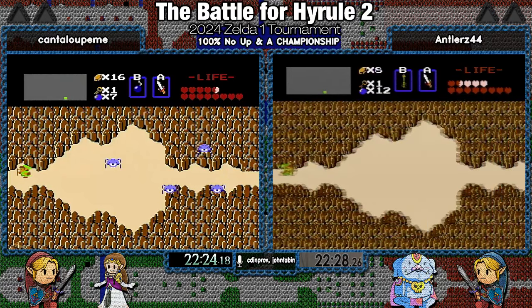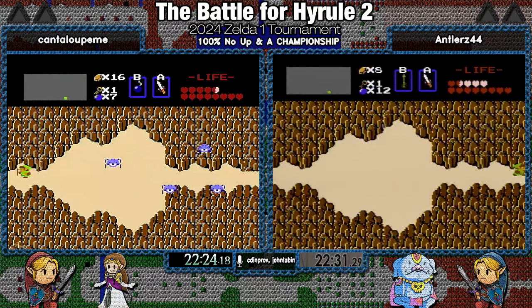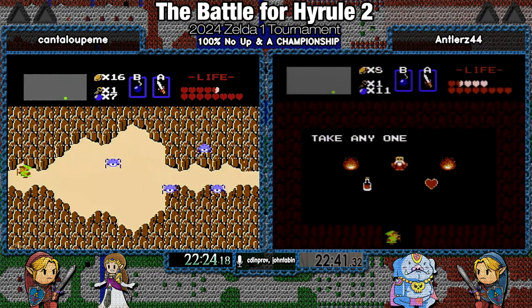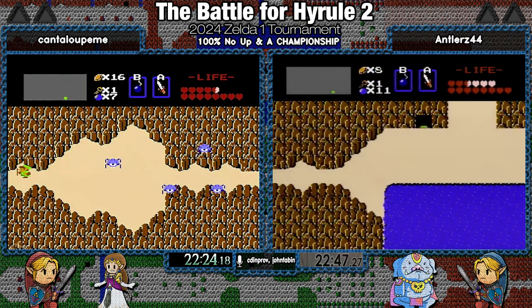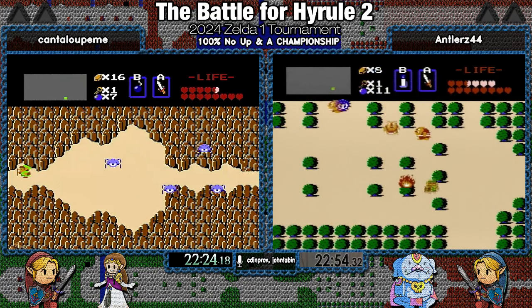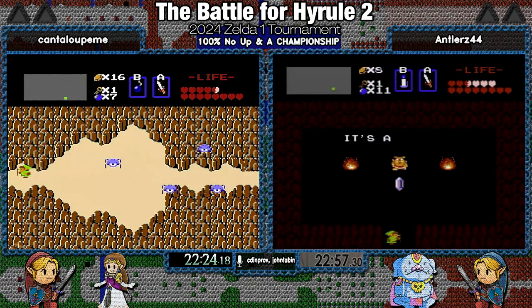Antlers also took damage from the Lionels, which is avoidable but hard. And we're going into level eight, so being down a few hearts is not really what we want at this point. But it does save a little bit over the other free first Hundo route, so it's what everyone does these days. I know Antlers sometimes doesn't bother to do the HUD clip on this route. I know Cantaloupe will do it — I don't know if we'll get to see him.